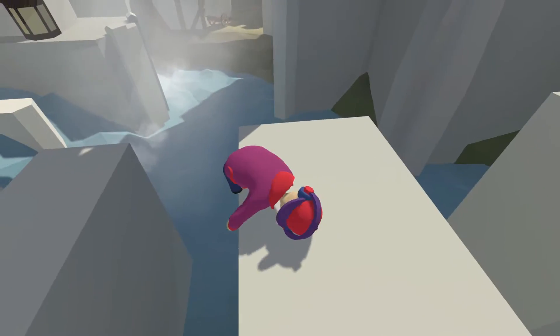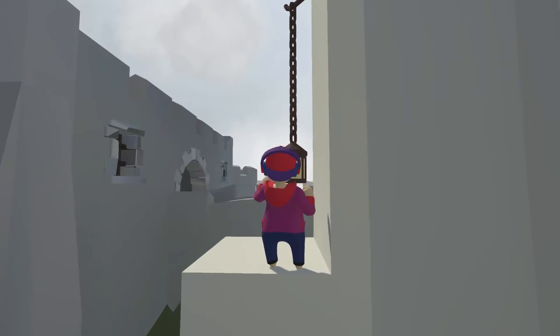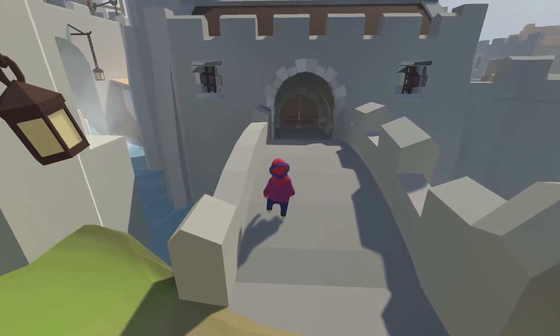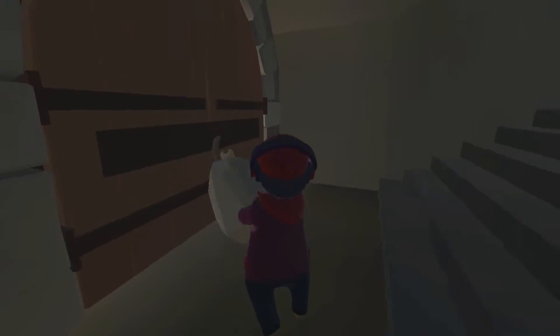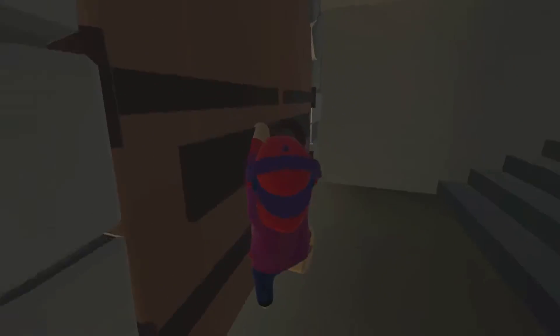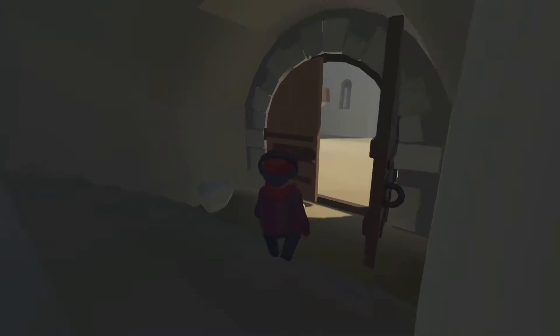Pull up. There we go. Pull up, pull up. Another one? I did it. I'm guessing if you had friends, you'd tell them to wait over there, and then you would dash across, and you would open this door for your friends over here to get in.